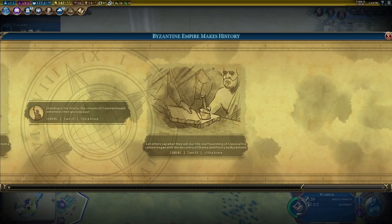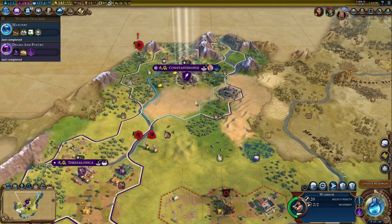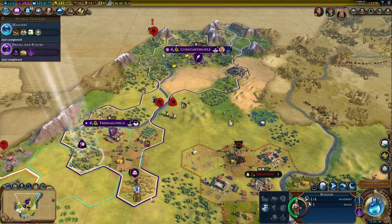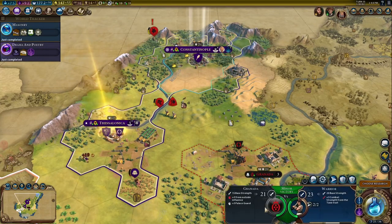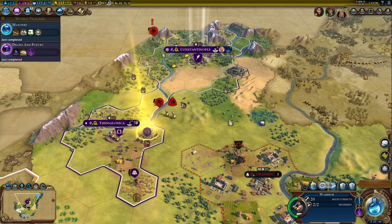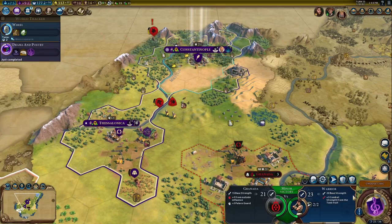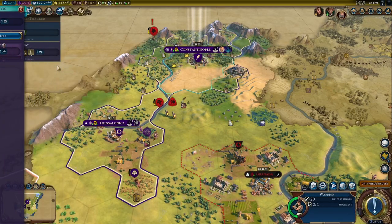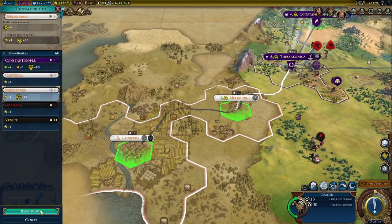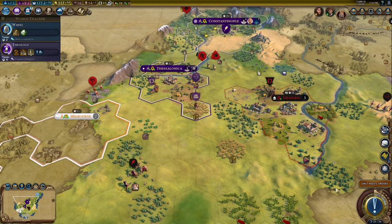Australia's mad at us because we built the Oracle before they could. They can get over it. Let's get our builders out of the way and have them remove that forest. Then send our slingers in so we can upgrade them to an archer. Now let's get the Wheel, then Theology. We're going to trade with Melbourne because that gives us bonus religious pressure. All right Hercules, you can heal up — you've earned it.